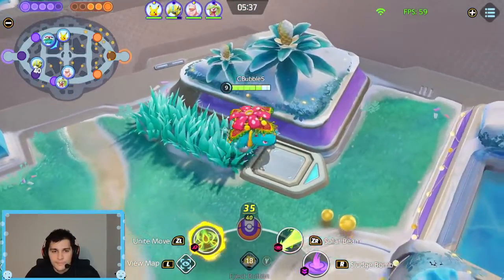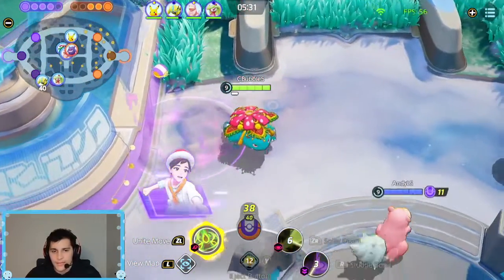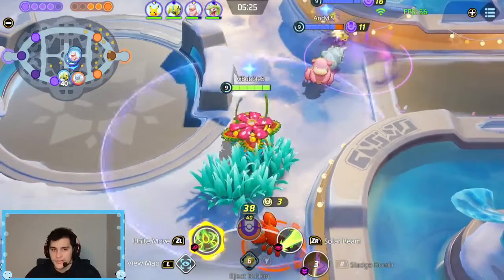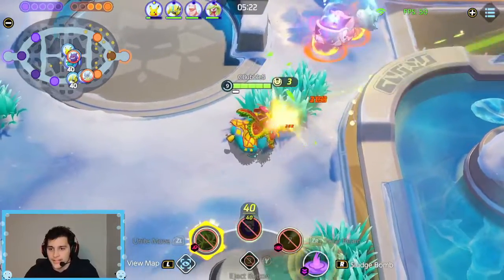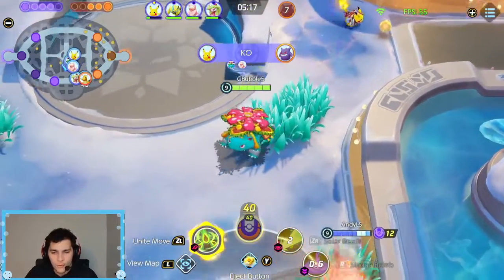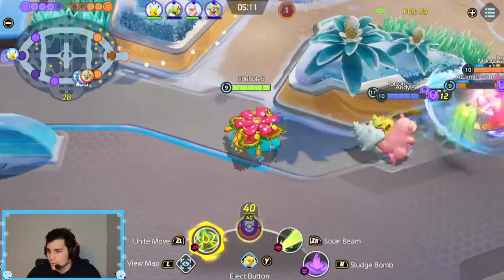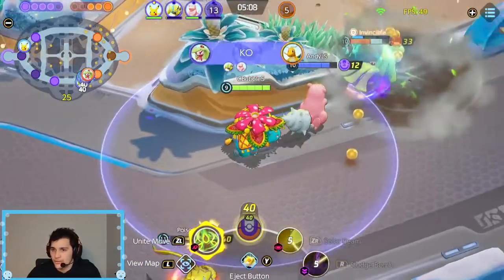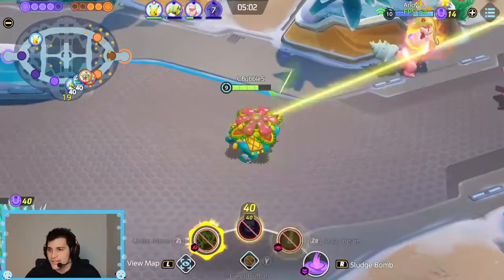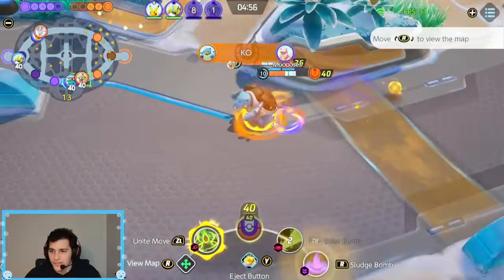I guess we just have to grind up for now, not too much going on. I think we're in a slight lead right now — not a huge lead, but we're doing good. He ulted to get away — oh, he's ulting back in. I didn't realize that or else I would have saved that Solar Beam. I don't know why he went back in, there's three of us there and a Slowbro. They had Buddy Barrier — there's nothing we can do there.